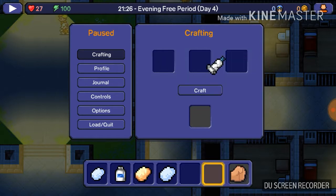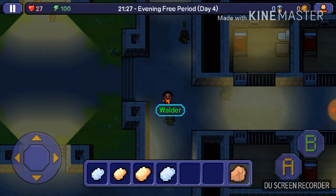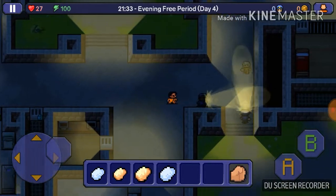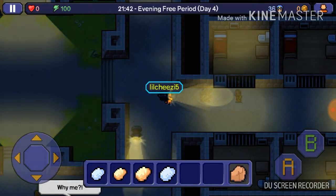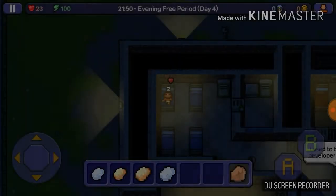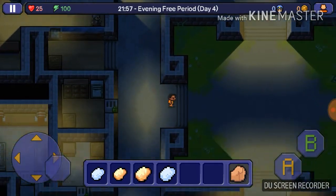Grab the toothpaste and the talcum powder — that makes putty. Then you want to go ahead and go to a cop, depending on what type of key they have, because sometimes you might have to be a certain level of intelligence and beat them up. For certain keys such as the purple key, the red key, and the green key, your intelligence level needs to be high.